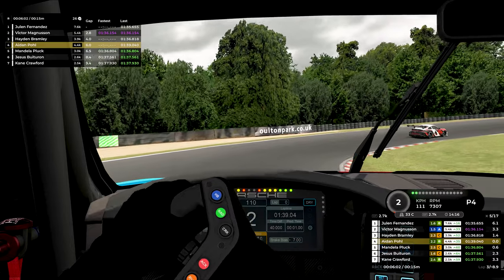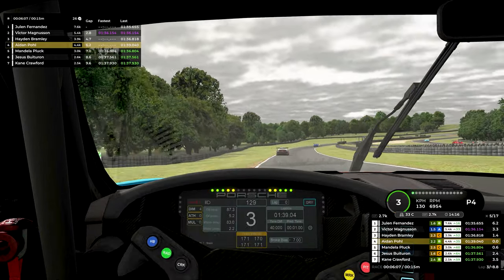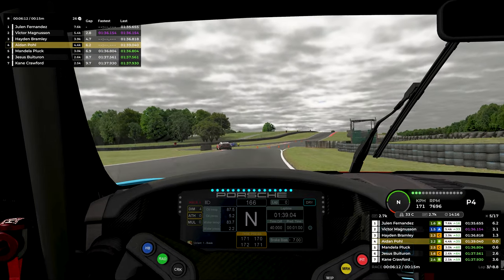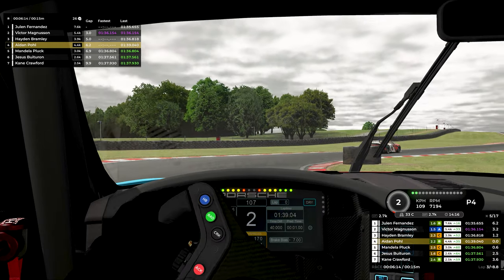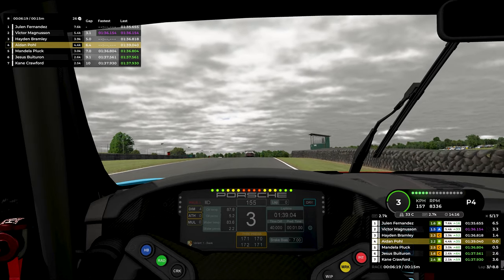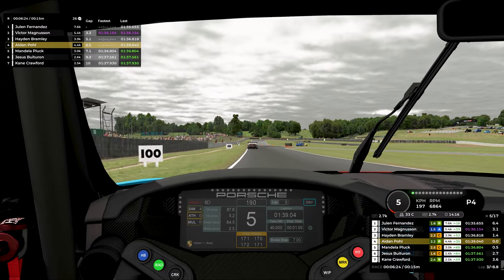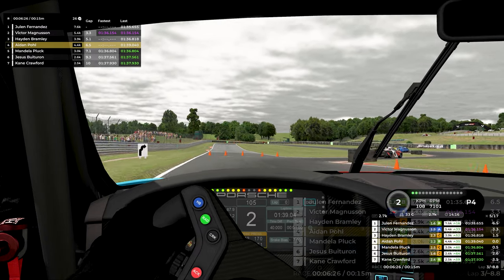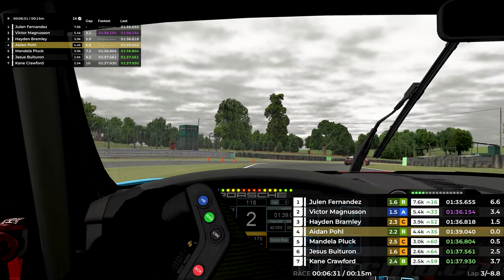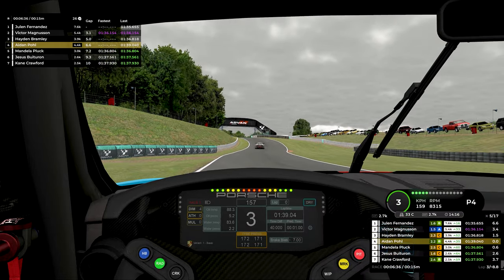Hayden decides to make things interesting by driving off the track and rejoining, losing about a second. This is my chance to close the gap and get into his head — maybe make him think I'm faster, which could eat away at him over the course of the race. Through the chicane we do gain a little time, and I'm feeling good. However, coming into the next chicane, the gap teeters around 1.4 to 1.7 seconds as he gets back into his rhythm.